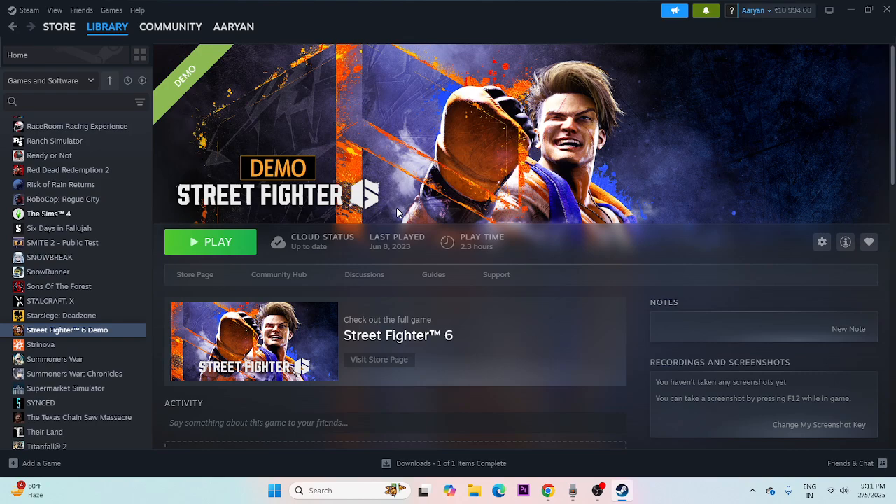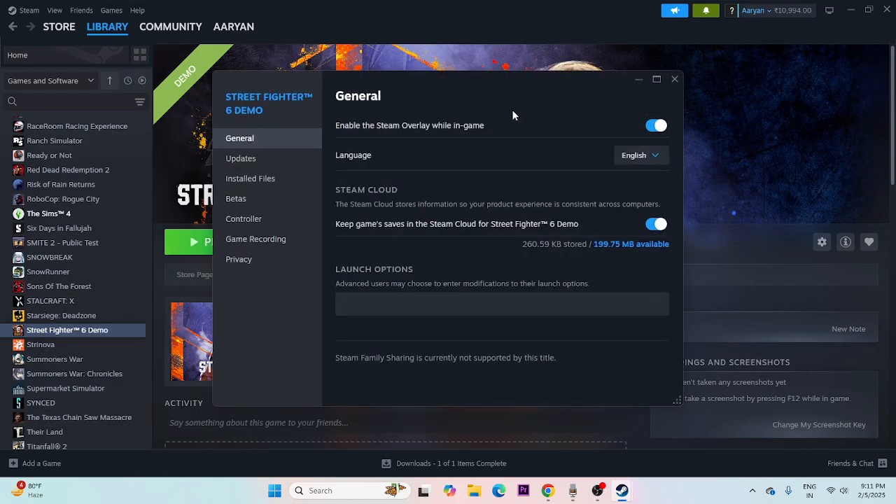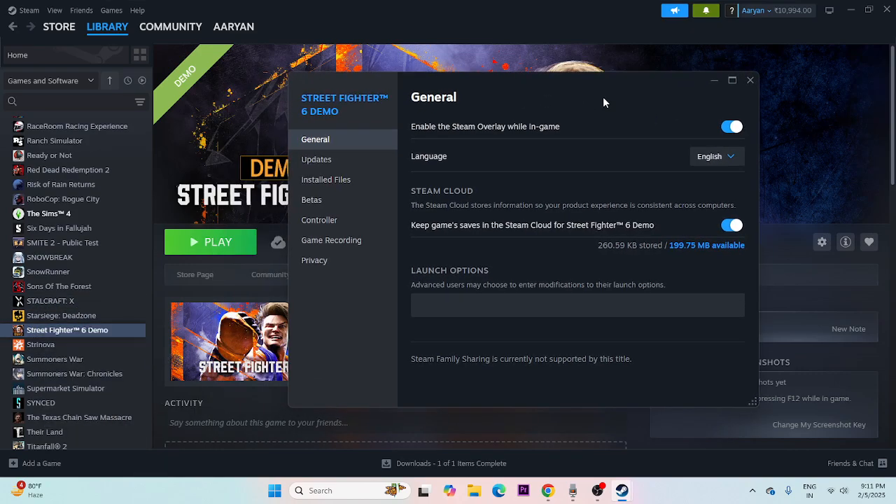The next fix is to disable the Steam overlay. Right-click the game in Steam and go to Properties. If 'Enable the Steam overlay while in-game' is turned on, turn it off and then try launching the game.